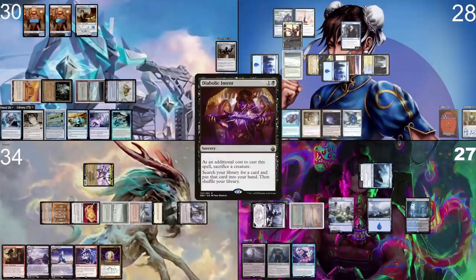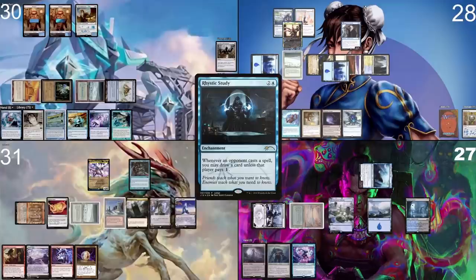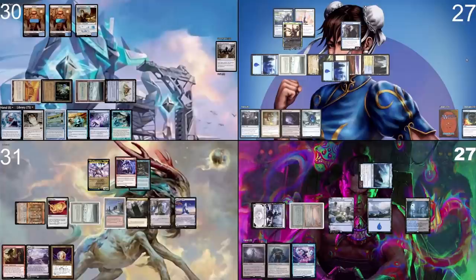I untap on upkeep, draw, and take three damage from the Crypt. I play a Flooded Strand, tap three mana, and play a Rhystic Study. I respond to your Rhystic Study by casting Force of Will, paying the extra for Hinata, pitching Submerge. I respond by casting a Deflecting Swallow — the Deflecting Swallow goes to my graveyard, and Rhystic Study lands on the field.